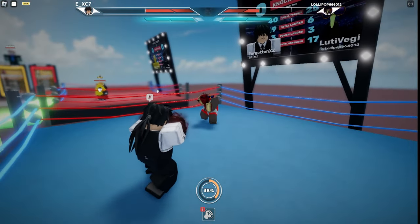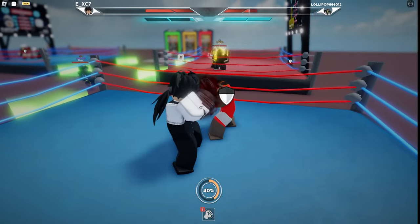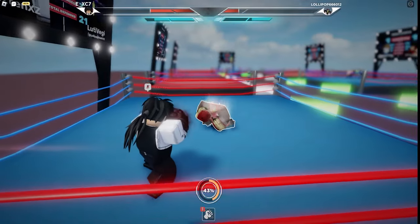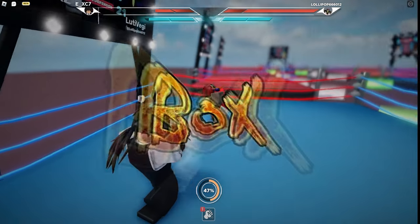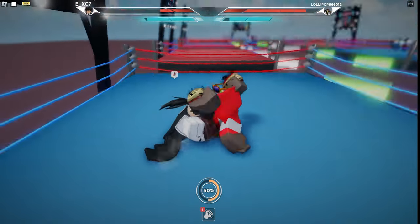I threw a bit too many M2s at the start, so my health is already critically low. But that doesn't matter — nice counter there, boom. Just like that, simple and straightforward. Just kind of stand there, pause between your hits, then see what he does. Chances are he's gonna dash right into your M2.